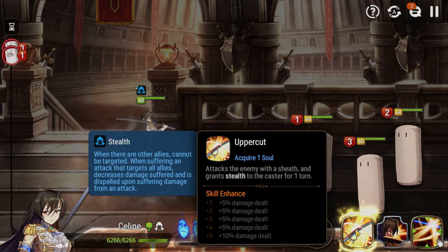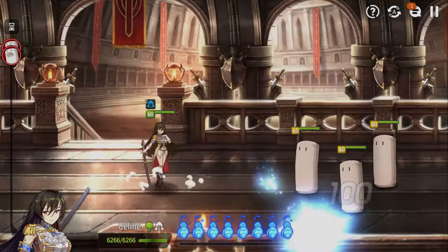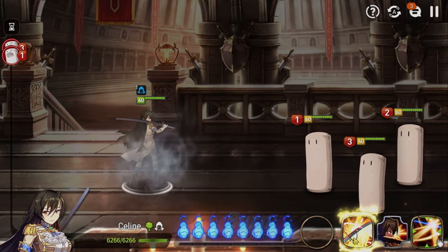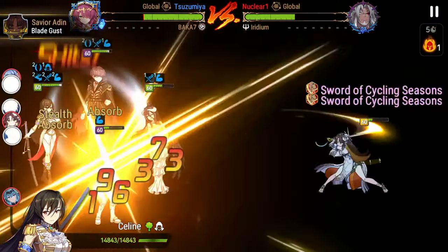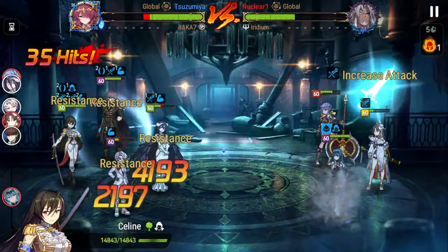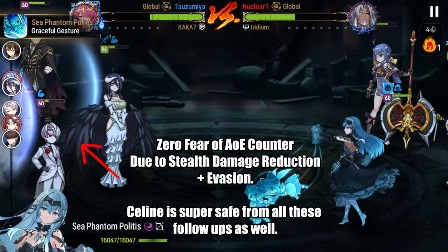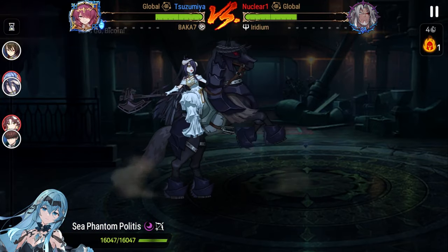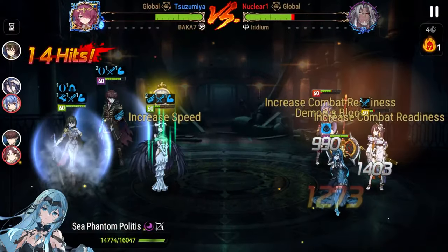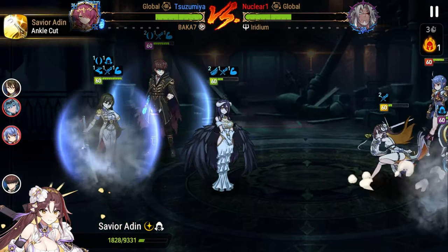Selene's skill 1 is Uppercut. It has a 1.2x attack multiplier and grants her stealth for one turn. In the past, this move had a 1x attack multiplier with a 20% damage increase on a critical hit. When they took that component away and gave stealth to Selene, they increased the base damage to compensate by 20%. The stealth on this character is pretty massive — not only does it help mitigate her poor defense, it makes it really difficult for your opponents to focus her down.